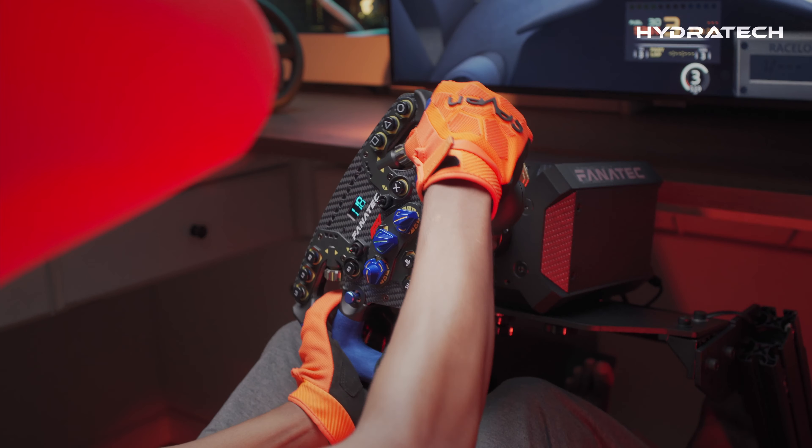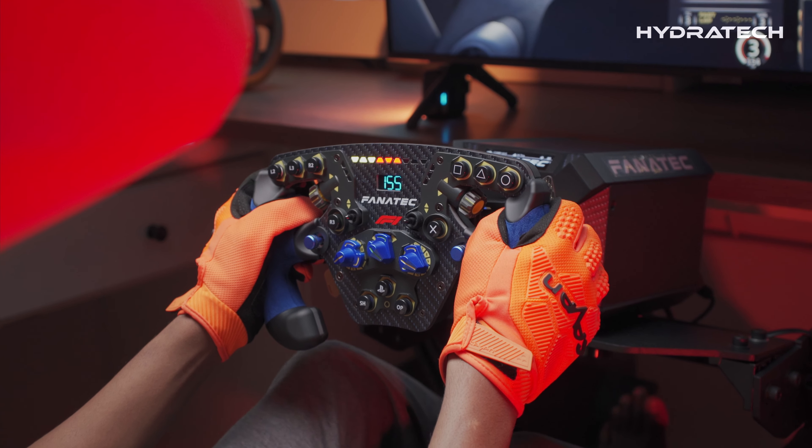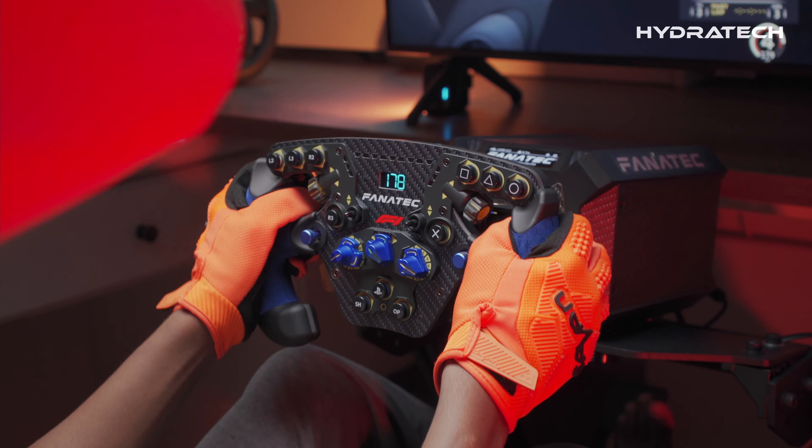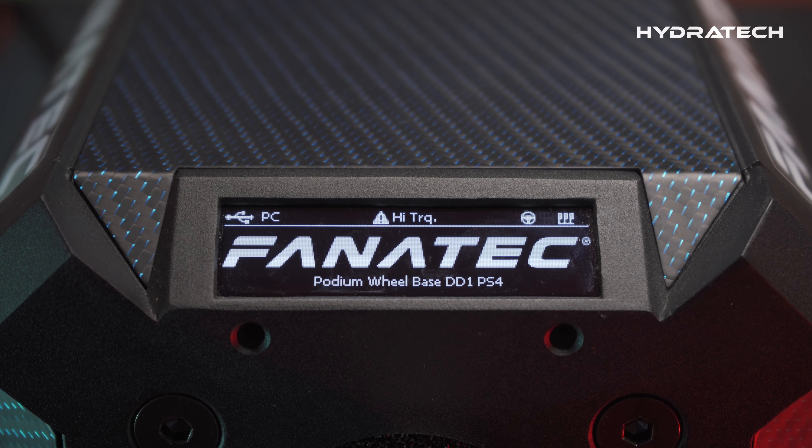Mounting and setup was pretty simple — it just took me a few minutes. But if you find that your PC or PlayStation is not detecting your wheel, you need to push the share and triangle buttons simultaneously to change between compatibility modes.